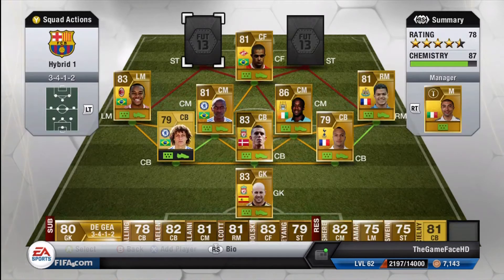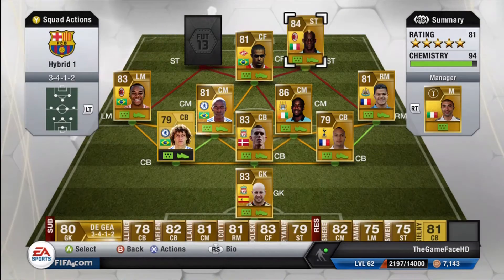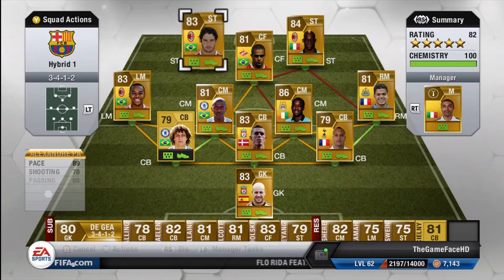They're relatively cheap, but up front we do have two Milan players. On the right side of strike we've got Balotelli to link up with Pato up front. And that is the team.